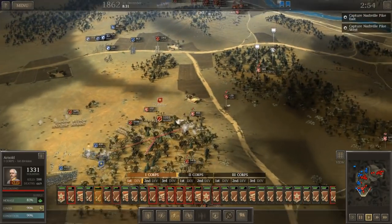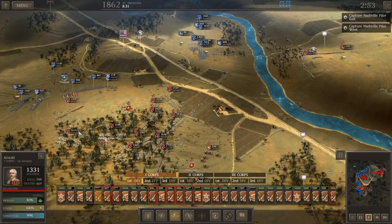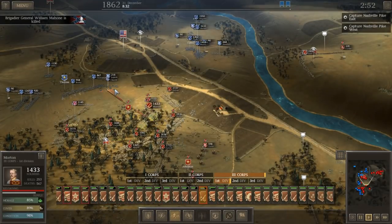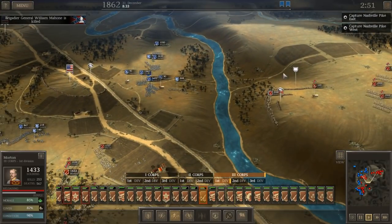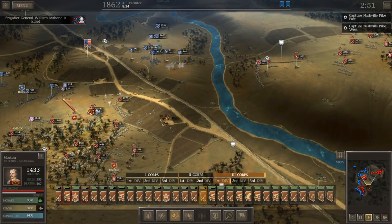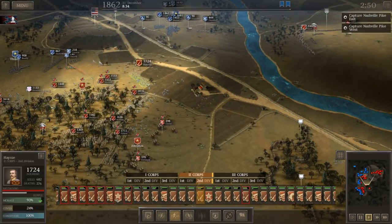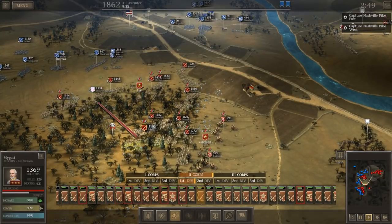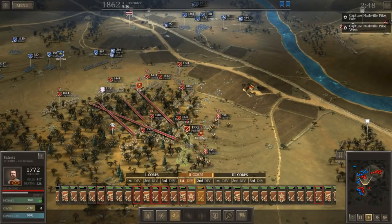In our last video, we fought the first part of the Battle of Stones River, or Murfreesboro, depending on how you name your battles. Civil War battles often had multiple names — one for the South, one for the North. In that video, we were able to successfully take several lodgements along the Union position at the Battle of Stones River.